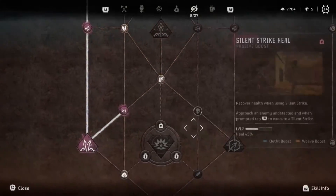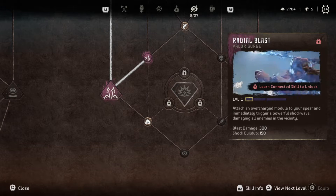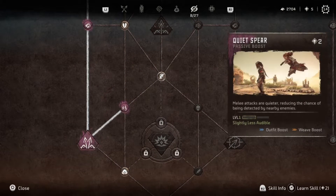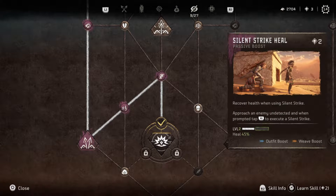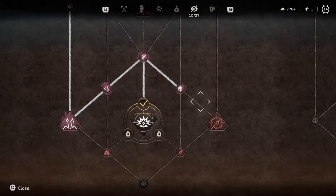Under infiltrator. I want that bomb. I don't care about smoke bomb capacity. I do need more quiet spear. Heel. Sweet — I get healed off the silent strike now. Awesome.